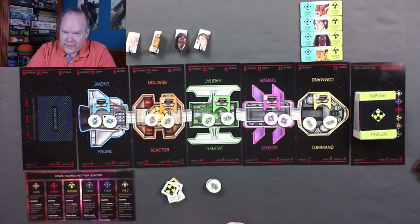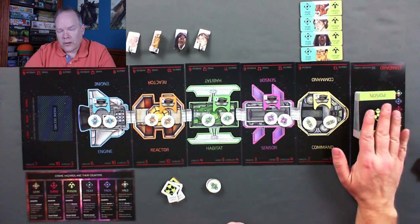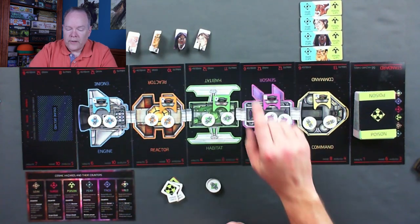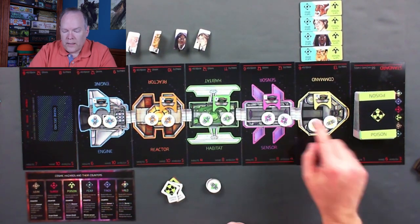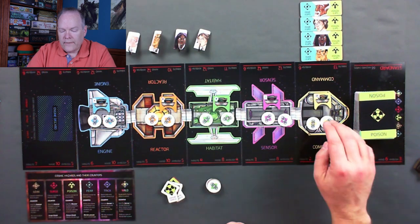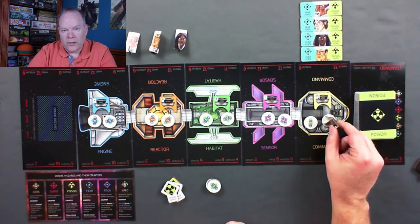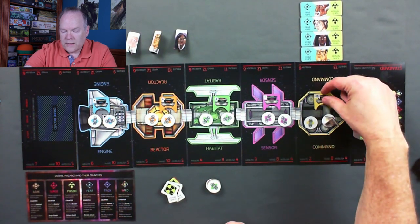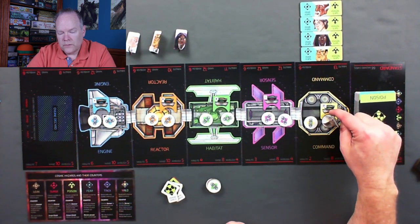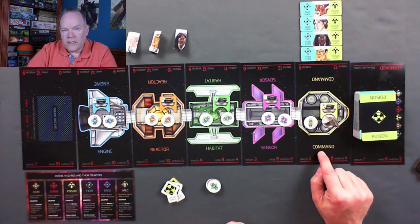Space's job is to kill all four astronauts. The astronauts' job is to get at least one of them to survive 13 whole minutes in space. There are three phases: the ambush phase, where space draws cards and decides which ones to play; the defend phase, where the astronauts place their workers on an available oxygen module; and the impact phase. If we had the physicist in the command module, we could attach the CPU to that worker to use the special ability of the command module.